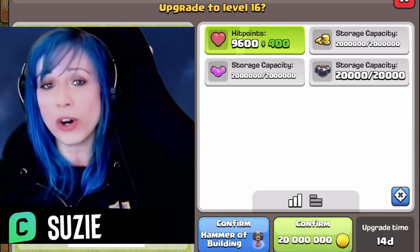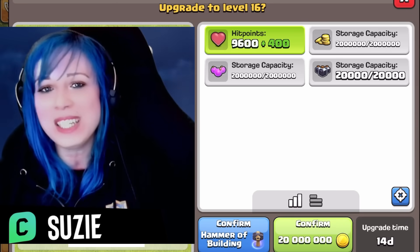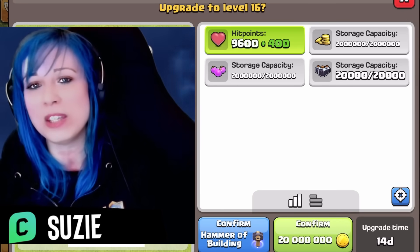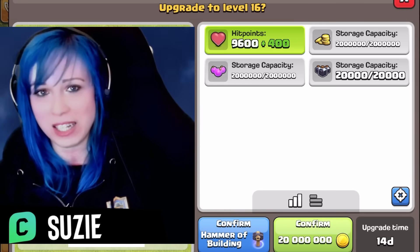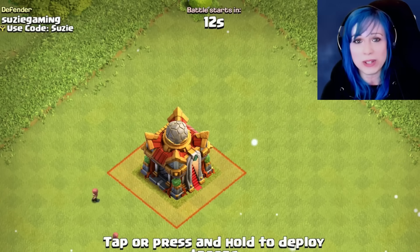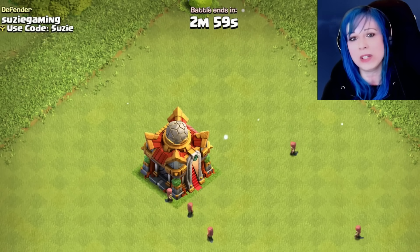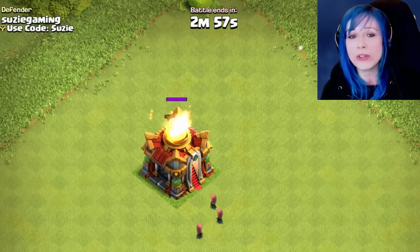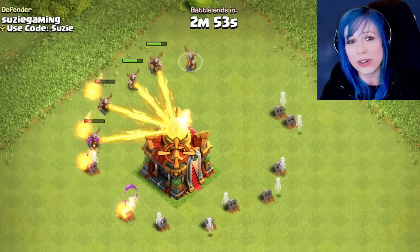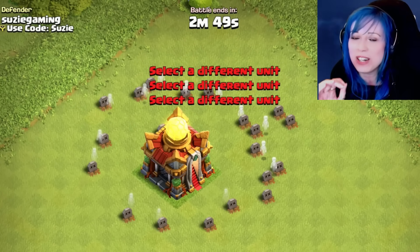Town Hall 16 will cost 20 million gold plus 14 days to upgrade. I am sure you are not patient, same like me, so have the hammer ready for it. Town Hall 16's theme is nature — you can see the design where we can see some trees. Town Hall 16 has the same weapon as the previous Town Halls: Giga Inferno, and the animation of the Giga Inferno looks like the Solar Blast from Sun — it is yellow beams there.